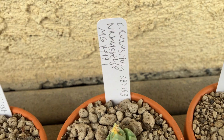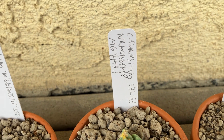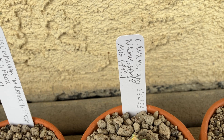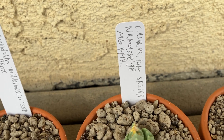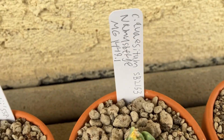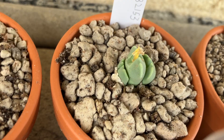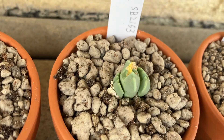This here is my Conophytum quercitum. Honestly I have trouble reading my own handwriting. That's the Mesa Gardens number, and that's the plant. Really pretty. Looks kind of like an odd-looking bilobum.